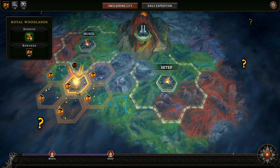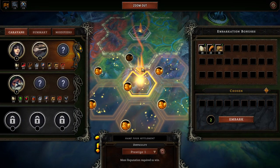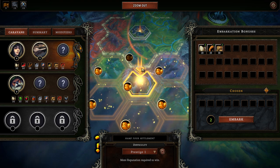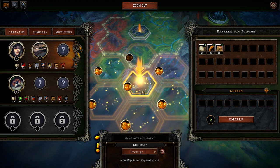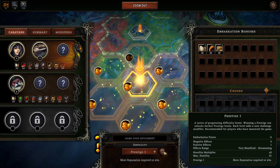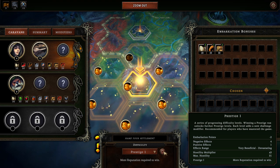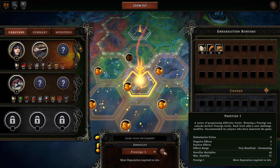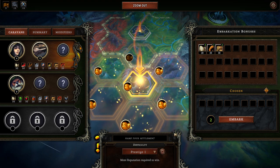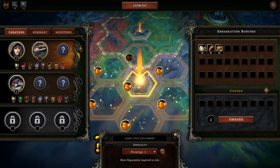I'm going here because I want to uncover the question mark. The Royal Woodlands are, in my opinion, the easiest biome to play in — that's why I've been featuring them quite a lot. We're going to explore the other biomes in the course of this series. Prestige 1: the only real difference from the former difficulty is that we need four more points to win the game. Except for that change, it's the same as Viceroy.